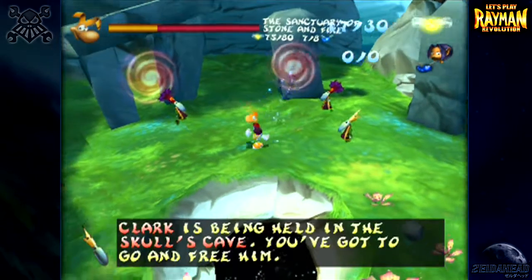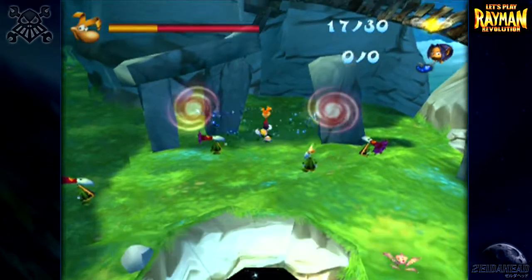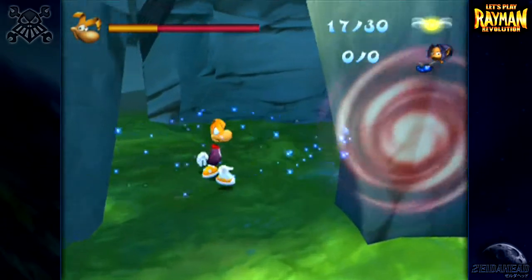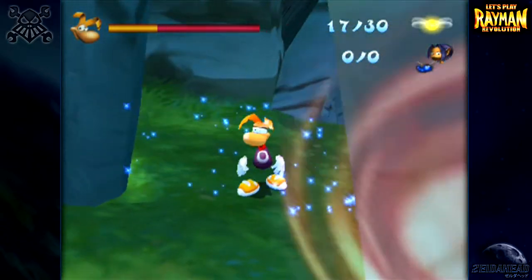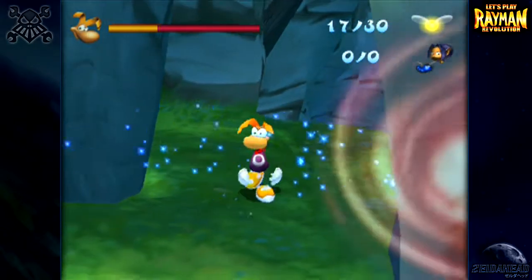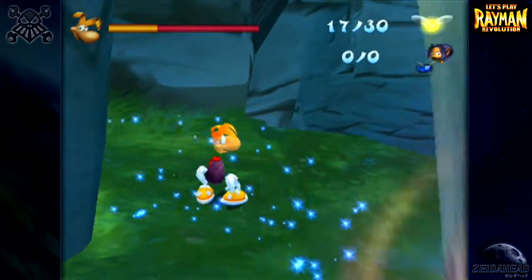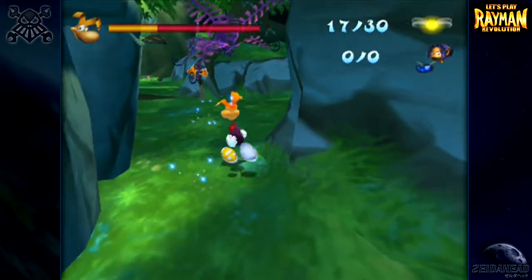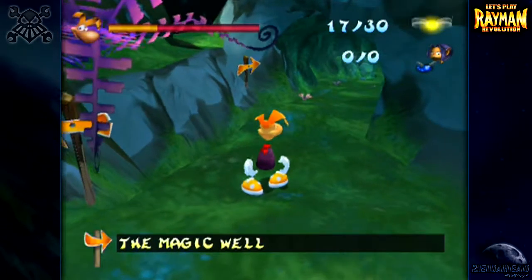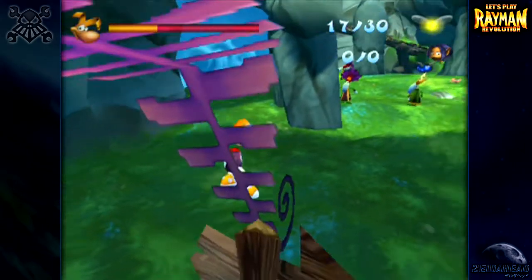Hi everybody and welcome back to Rayman Revolution. In the last episode we completed the Lava Sanctuary and picked up the third mask of the game after beating Fooch — I don't know how his name is pronounced. But in today's episode it's spat us out in Globox's house after finishing that level, because our next objective is to head to Globox's garden, the well area beneath the well. That's where Clark is now being held.